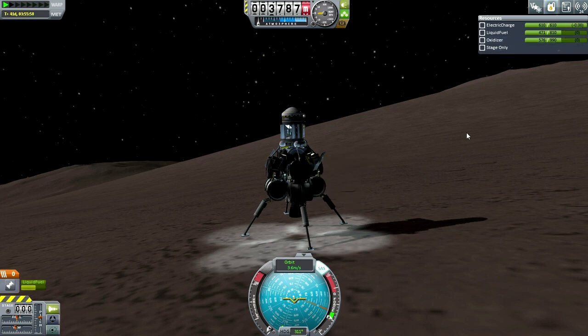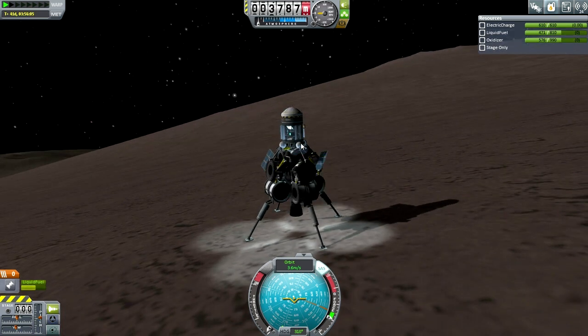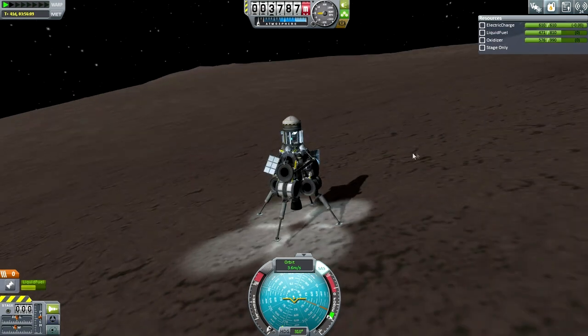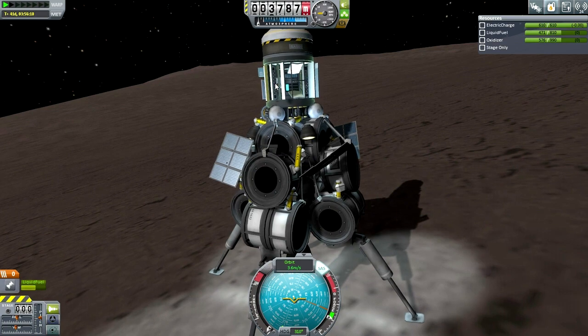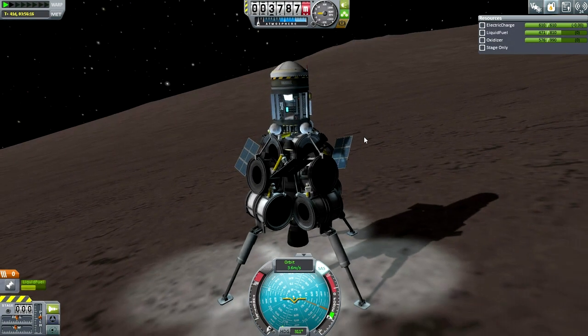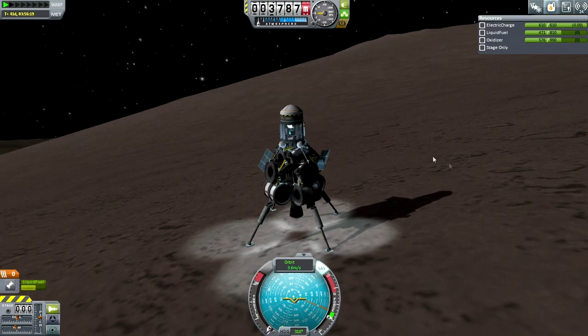We should also refuel it, so the vehicle that the Kerbal launches with to rendezvous will carry some fuel so that we can refuel this as well, so that it can proceed to other locations. I'm thinking about whether resetting the experiments is needed — yes, this will have to dock with a station so that we can reset the experiments. One way or another, we're going to have to get to Kerbin orbit.